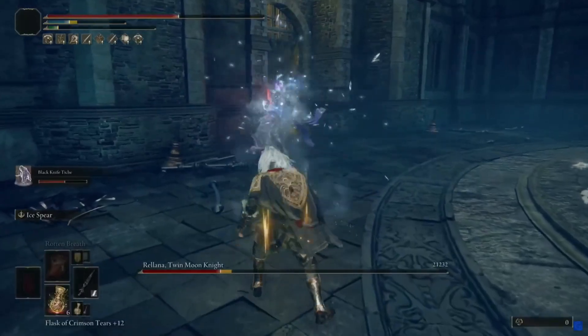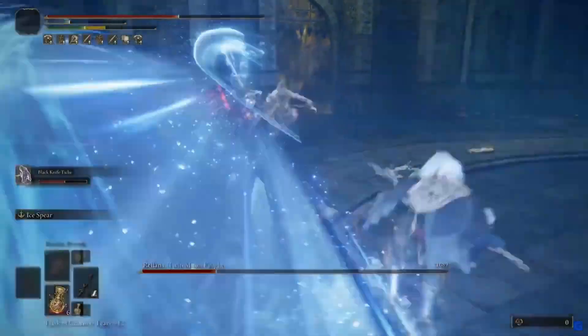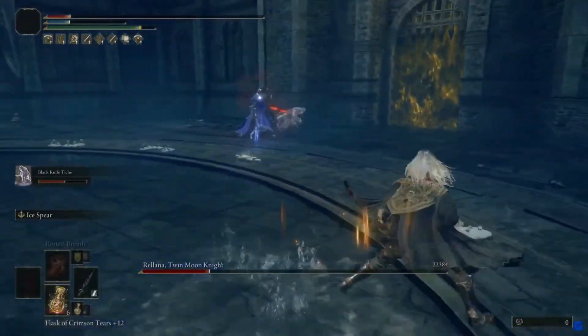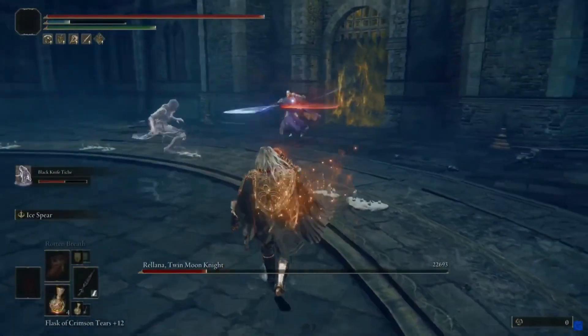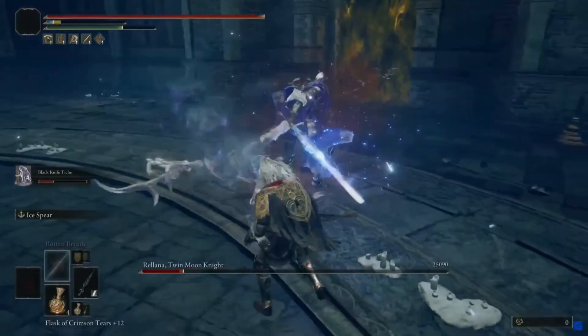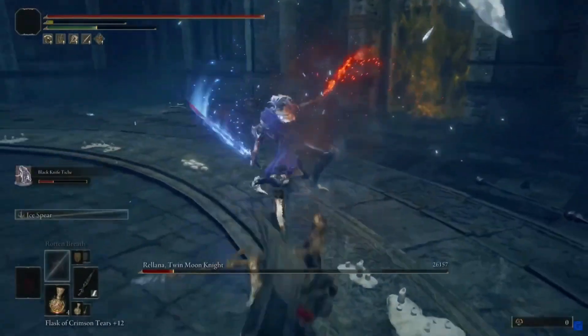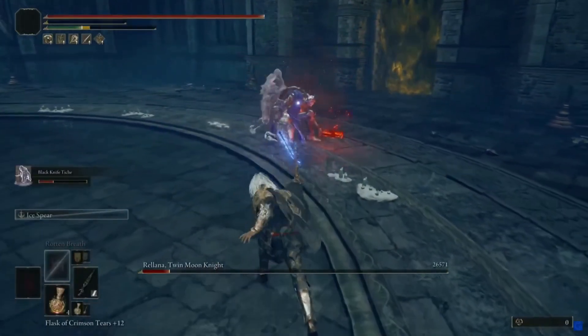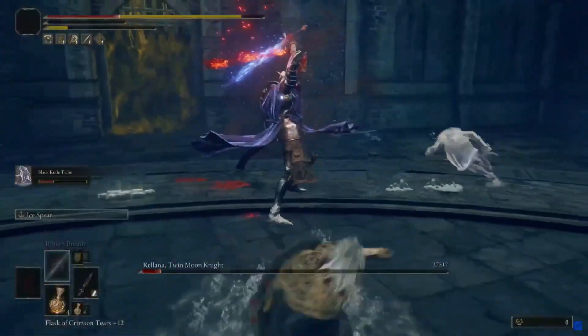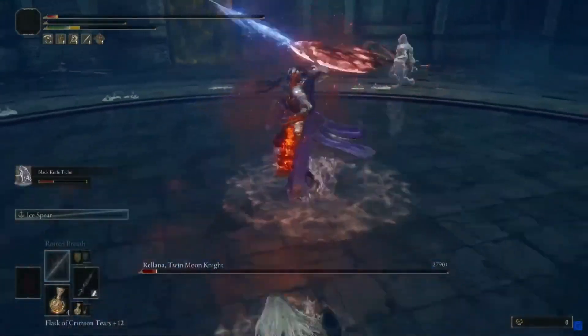Once Rellana takes out her swords, she'll probably use this attack that sends waves out of her sword with magic. Just dodge to the sides — do a bunch of side dodges and you'll be fine. You might get hit once, but just side dodge all of them. If Tiche is still alive, this part is going to be really easy and you'll be able to do a lot of Frostbite damage with your Ice Spear Ash of War. You should be almost ready to kill her here.